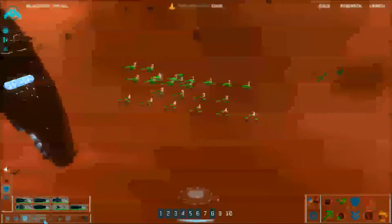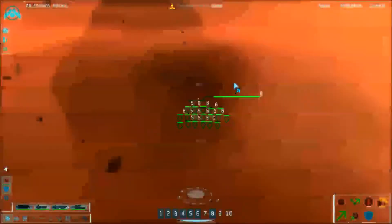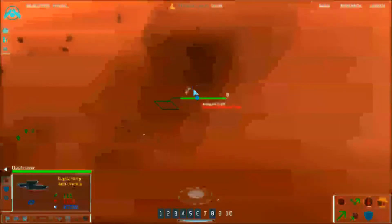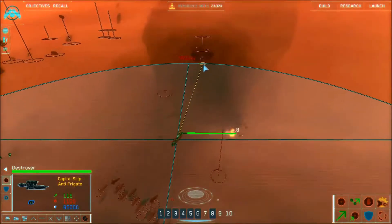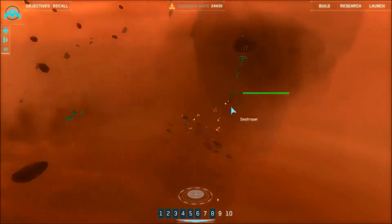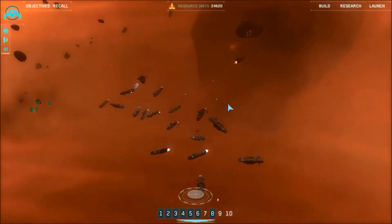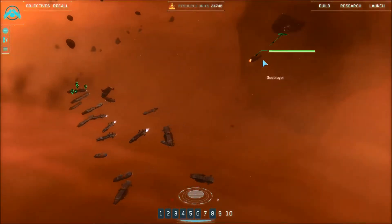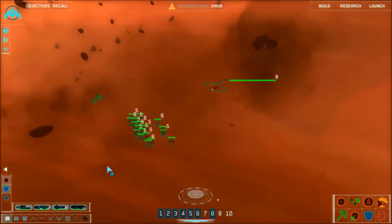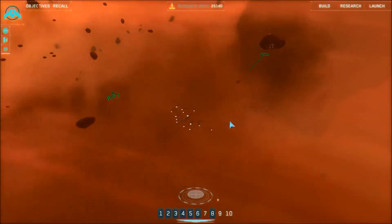We are under enemy attack — group six reports enemy contact, supporting friendly units. Group six reports victory. The fleet doesn't seem to have any trouble whatsoever. I need to move up as one — strike group coordinate confirmed.